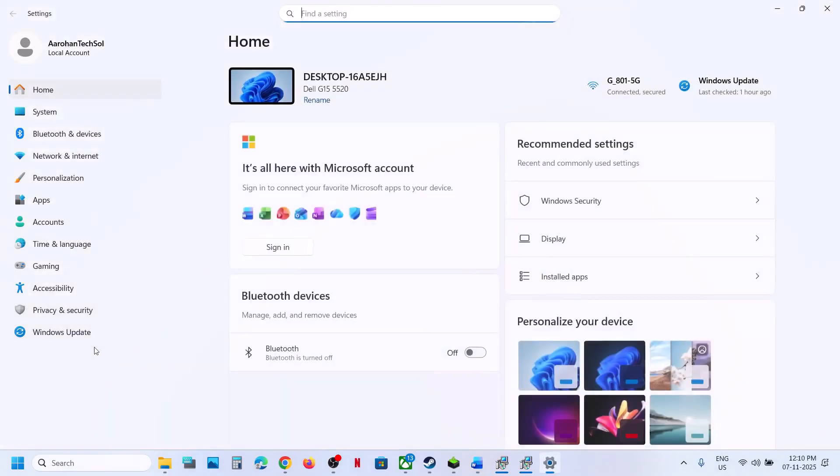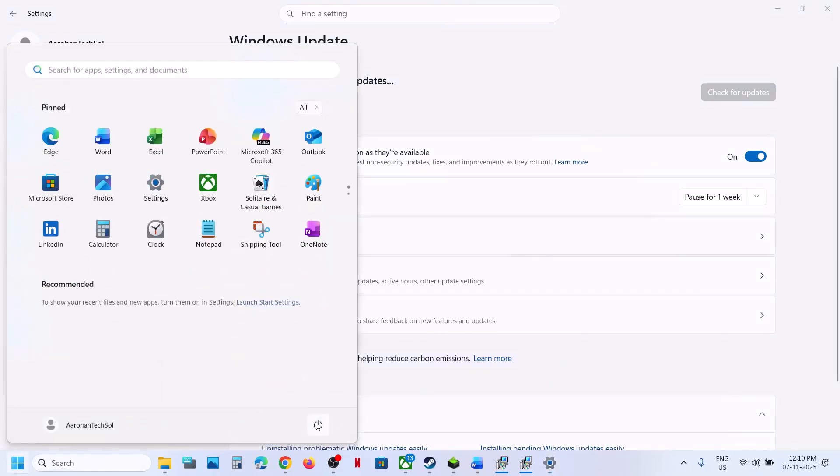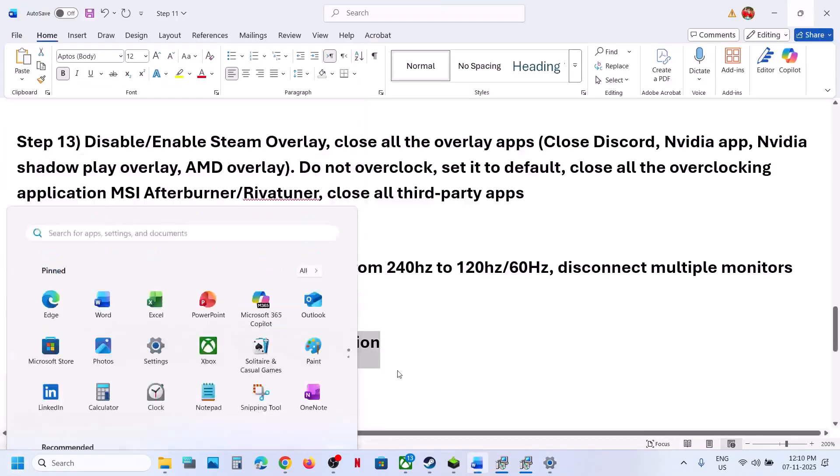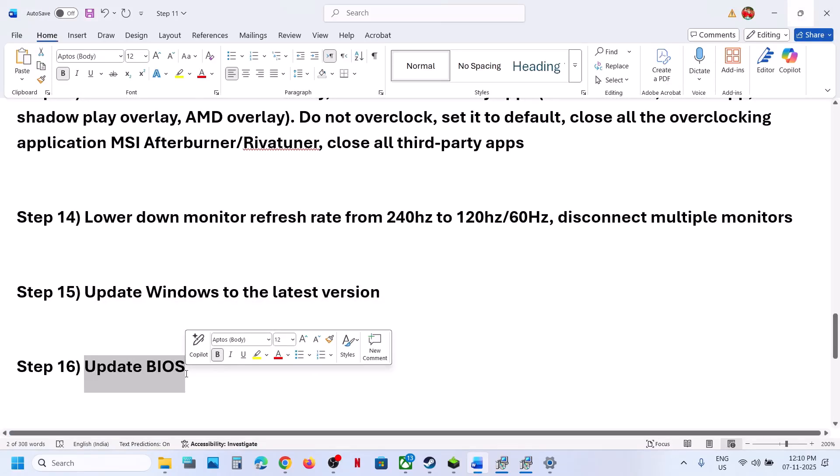The next step is to update Windows to the latest version — this is important. Open Windows Settings, go to Windows Update (or Update and Security), and click Check for Updates. Once all updates are installed, restart your computer, and after the system restart, launch the game.